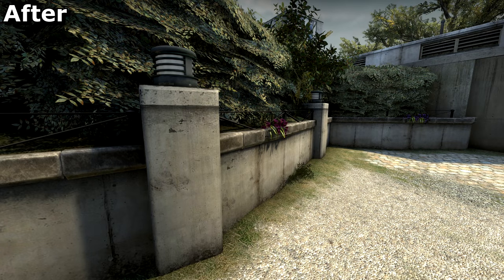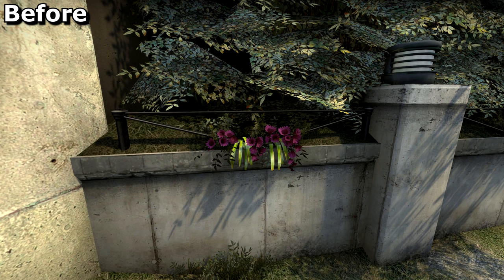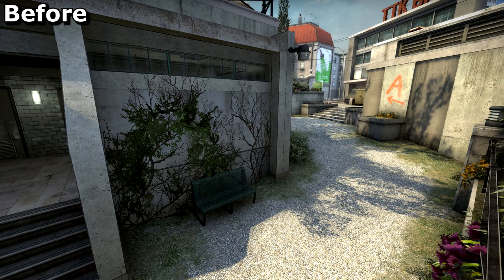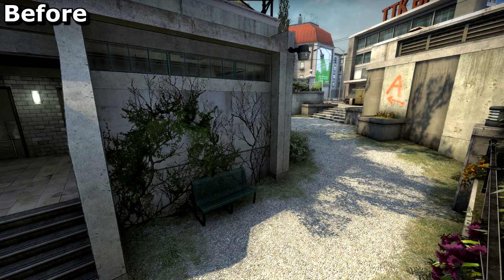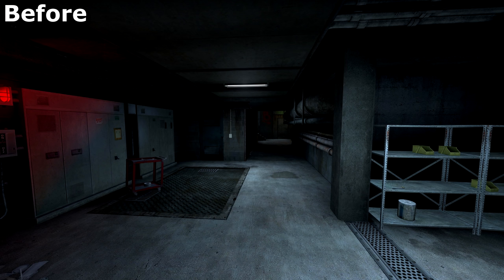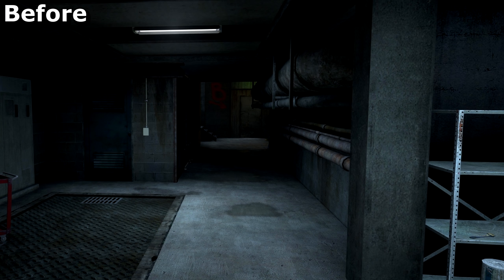Overpass has been given some pretty new trims to conceal some rather simple brushwork, but now they clip through all the flowers, so Valve please fix. The windows in toilet have been taken out. This ivy on the wall outside has been removed to eliminate one of the more sneaky camping spots on the map. The bicycle at picnic has been stolen, and some lights have been added to mid and T spawn. Visually it's so much more inviting — I can't imagine ever returning to how dark and depressing they looked before.